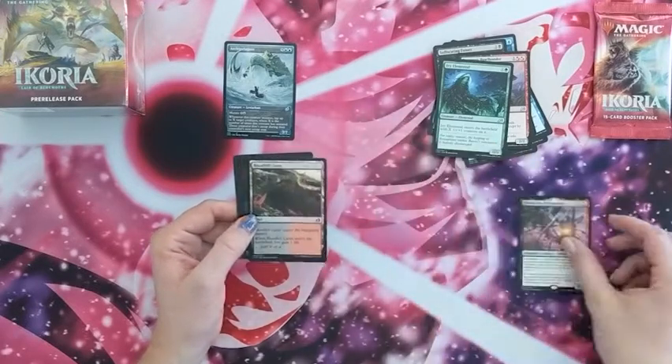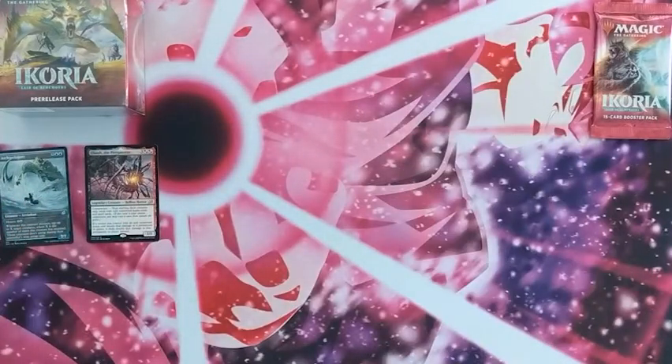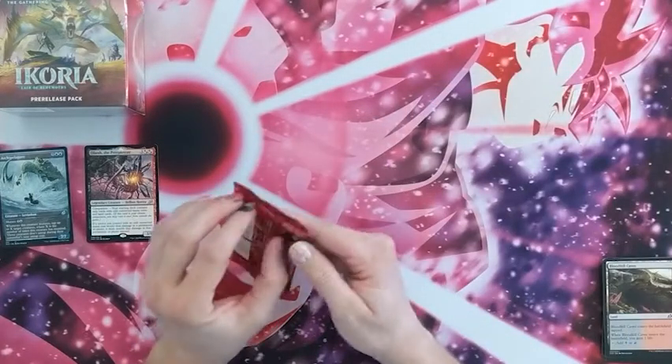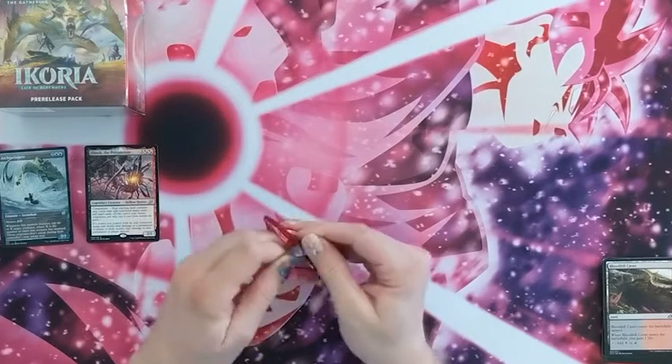There's a Battlefield Caves and then some other stuff. I'm going to put the stuff I'll use to the side and everything else over here. Let's have a look at this next one — it looks like King Kong on the front. I'm surprised they didn't make a King Kong card but maybe that's behind that.